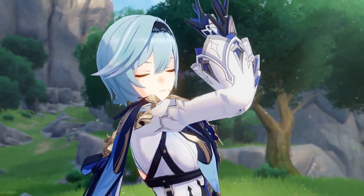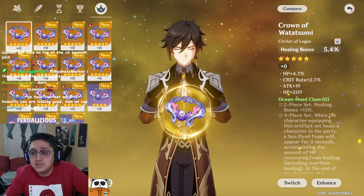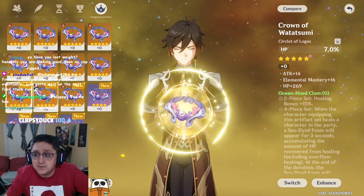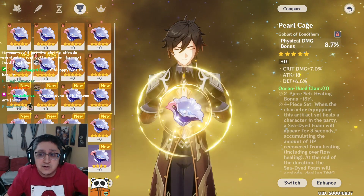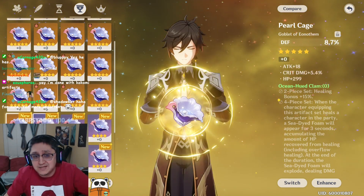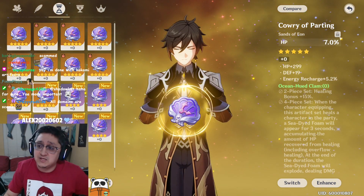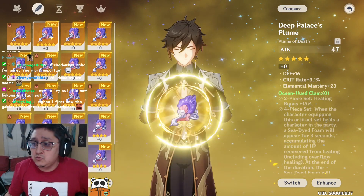New set for Ocean-Hued Clam. We got a healing bonus headpiece out of the domain, some EM pieces, and some crit pieces for other characters. HP percentage pieces potentially for Kokomi. Goblet-wise we got a Hydro DMG goblet — a lot of goblets this time around for the new set. Many of these aren't usable because they were on the wrong set. Sands-wise we got defense percentage, energy recharge, and attack. We only got one HP percentage sands but it's the right one, so it's a good piece for Kokomi.